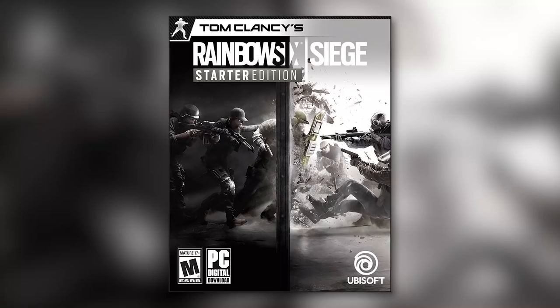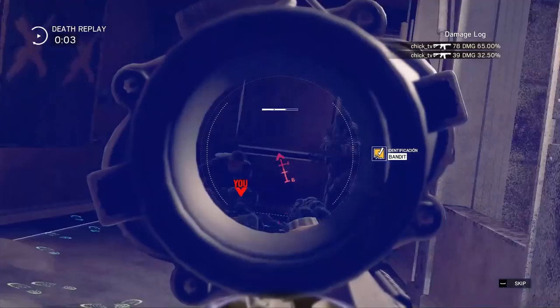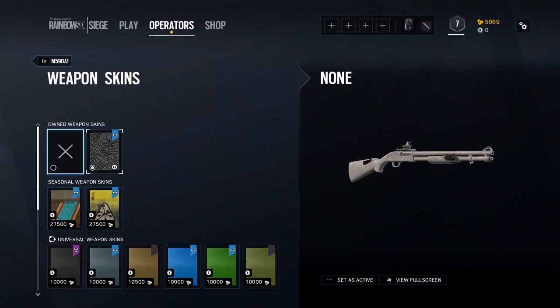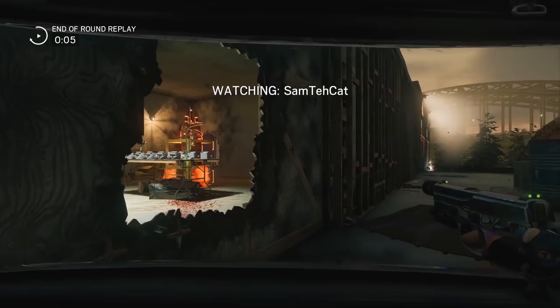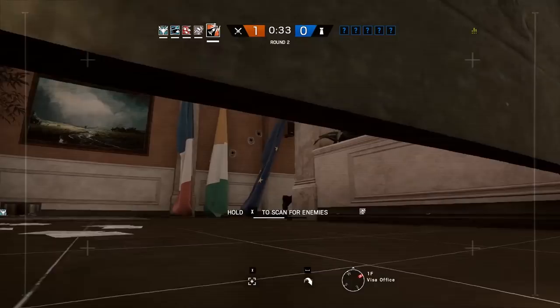With the latest version of Rainbow Six Siege giving players all base operators to start, except for those who bought the Trap Edition, it's a little harder to spot new players. They could be hiding among your very own teammates. But the Starter Pack player can be spotted two ways: by the lack of cosmetics on their operators, or by the single cosmetic they put on all their operators, which most likely is the Rhino weapon skin. These players have gone through the gauntlet, maybe watched some online tutorials, and are starting to learn. They can recognize operators and what their abilities are, but are still likely to get lost on a map. Maybe they've even noticed that they have a compass on their HUD.